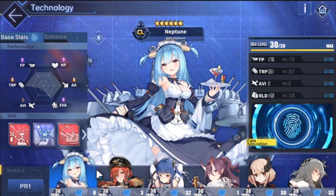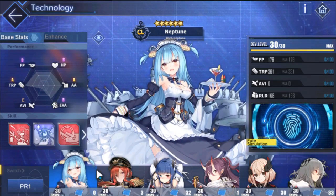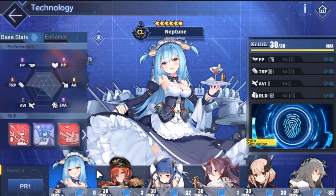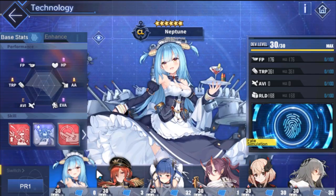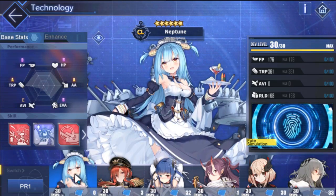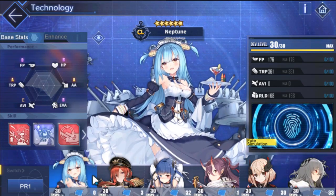Is Neptune worth investing into? Sure, if you like her go for it. She's a solid zombie ship and premium as well. She does cost more oil because she's a PR ship and SSR, but she's not awful. She's not commonly used compared to other options, but still not a bad choice if you want to invest into her.